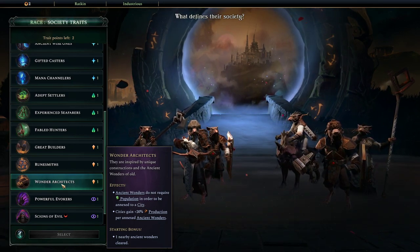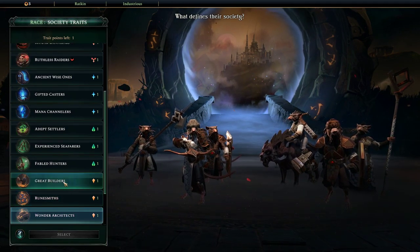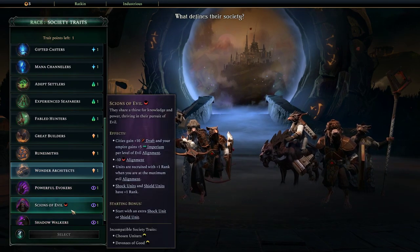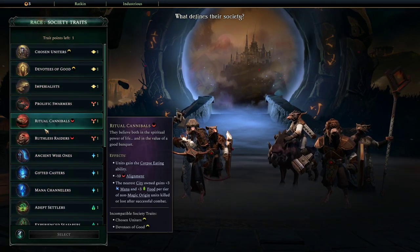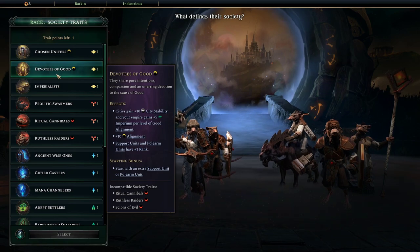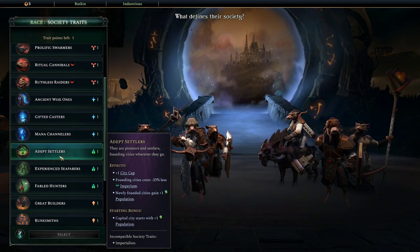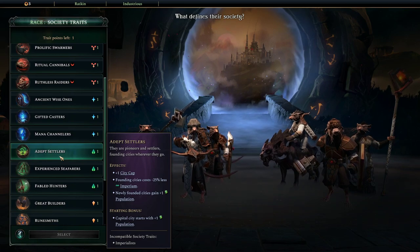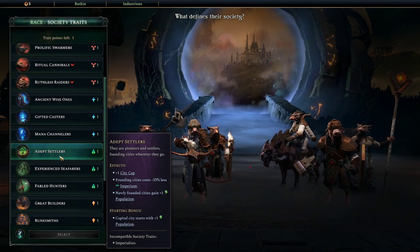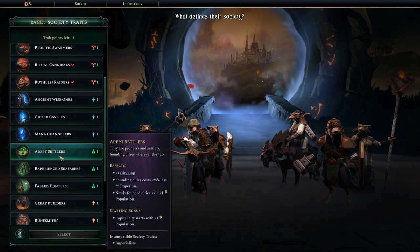So we're going to be industrious rat people. What defines their society? I went down for wonder art architects — these rats have lived in and amongst ancient wonders their whole life, scurrying from place to place, hole to hole, and they know where the deep dark secrets lay, and they have learned to be glorious wonder architects. For the next one, we're going to avoid shadow, avoid chaotic. I quite like adept settlers — I get plus one city cap, founding cities costs less imperium, and newly founded cities gain plus one population.